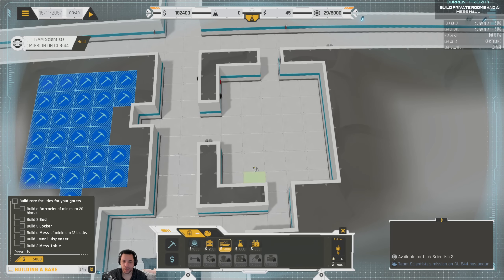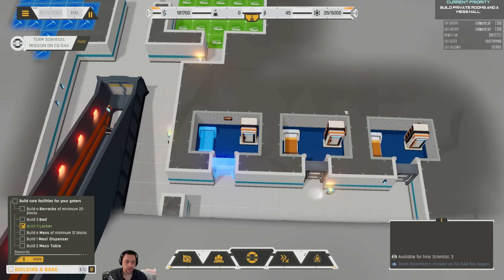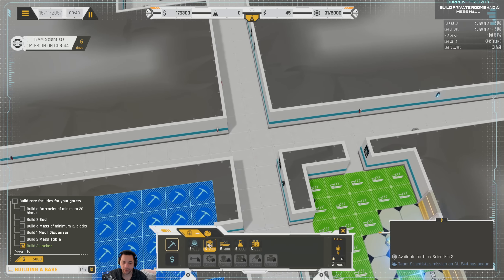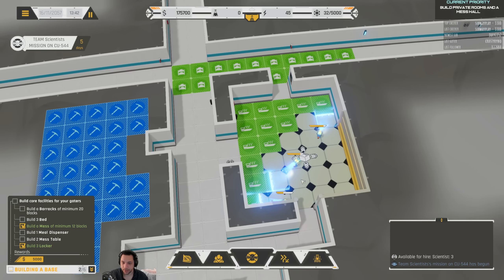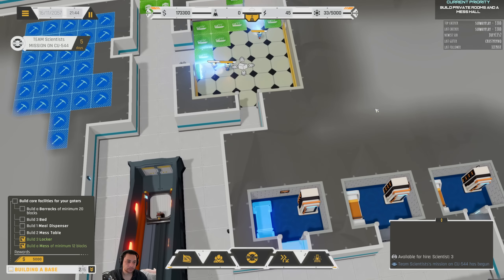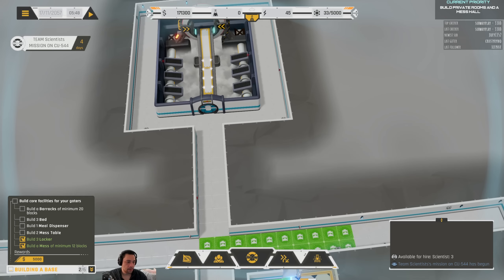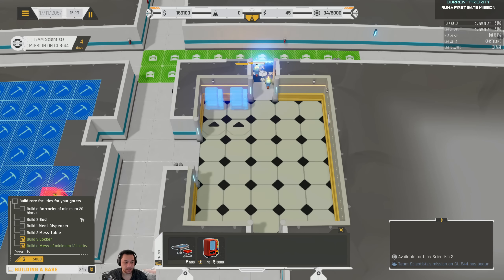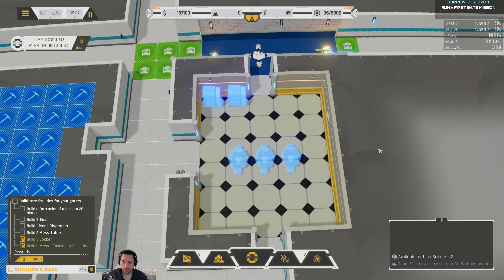The next thing they're going to need is a mess hall, so the mess hall allows them to eat once they return from off-world. I'll just have a full-size mess hall. The game is going to bug me that I don't have a barracks with a minimum size of 20, so I'm going to have a generic barracks here — a 10 by 2 — just to satisfy that requirement, and then I'm going to get rid of it. So now they are off-world and the event logs are in the top left. We're running our first gate mission.